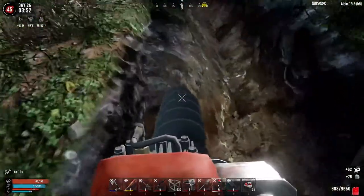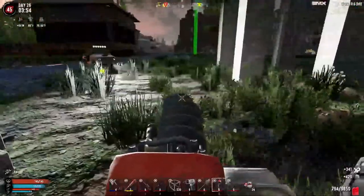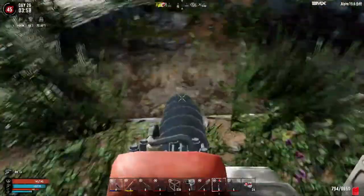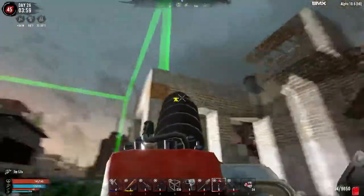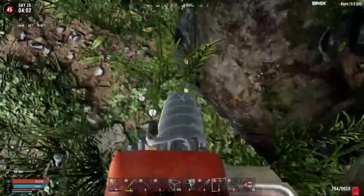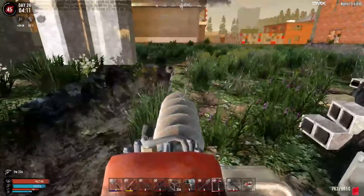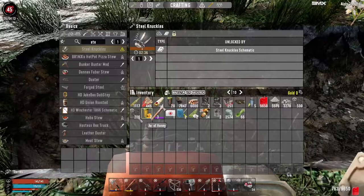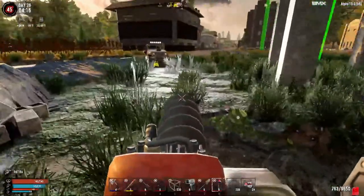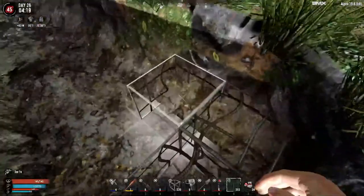I've gone ahead and started building a trench here. I'm going to fill this with reinforced concrete blocks so that we have a good base upon which to put our hide, and then we're going to take down that part of the base and rebuild it over here so that we have two U-turns. I'm going to go ahead and do just a little bit more digging right here, and then we are going to fill this with rebar frame blocks because those will upgrade directly to hardened concrete, which is what we want.